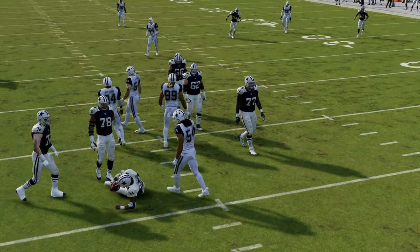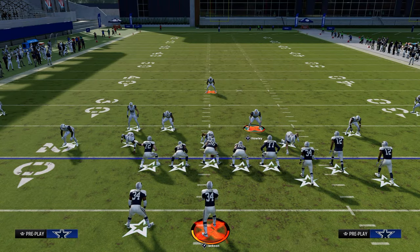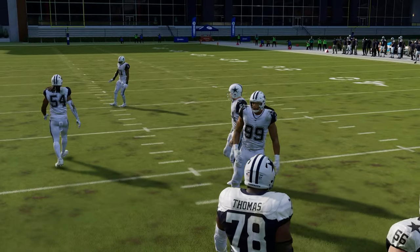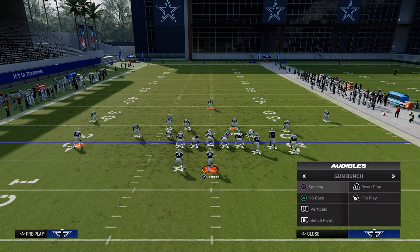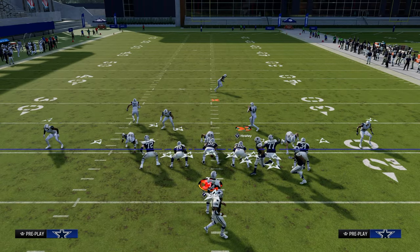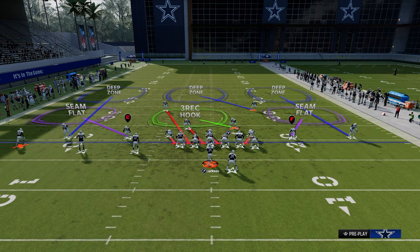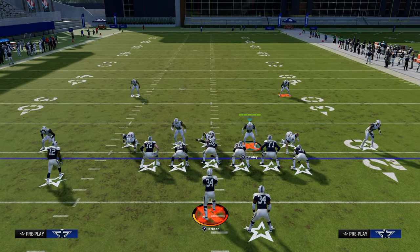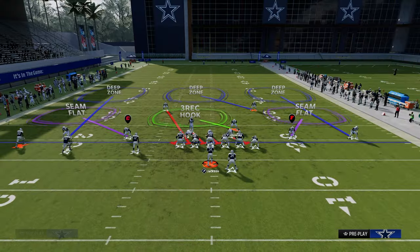This is a simple fix for the audible bug, and it applies to much more than just this. For example, if they audible to Trips Tight End — one of the real problems is most defenses are baseline press defenses. If they audible from Bunch to Trips, you can see this corner on the left side — I can't get him. I'd have to un-base the line and re-base the line, which messes with blitzers, so it's just not a good move.